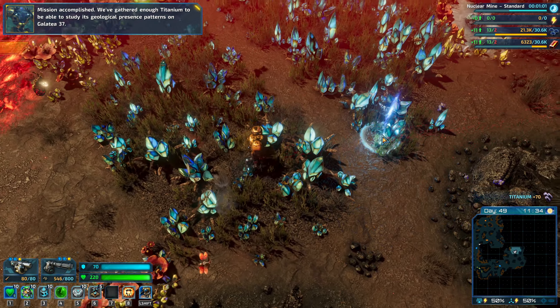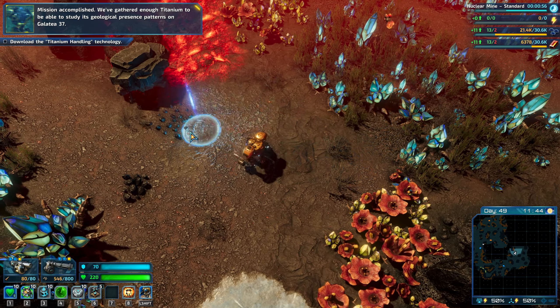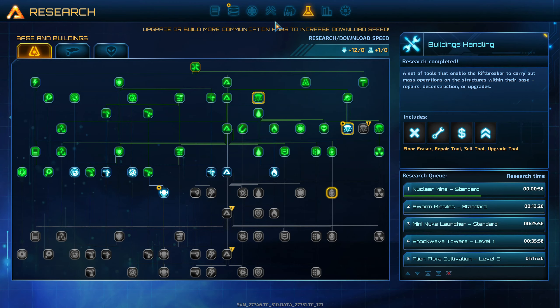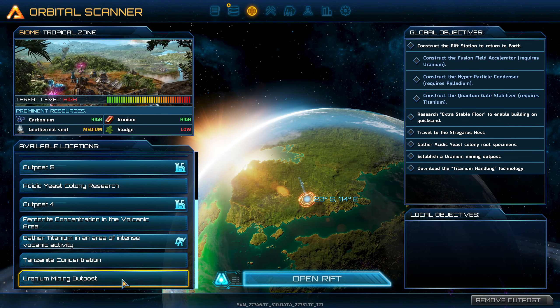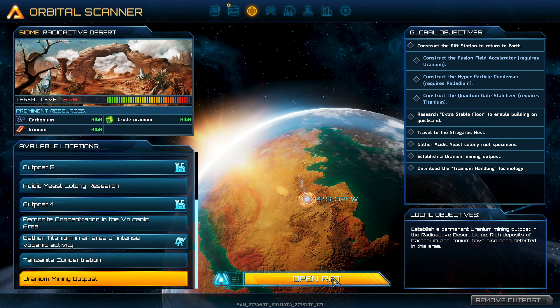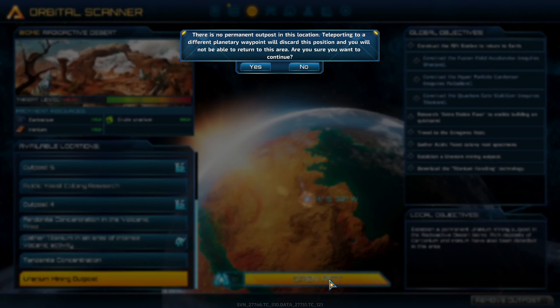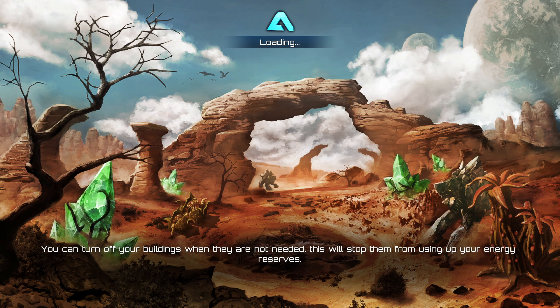We've gathered enough titanium to be able to study its geological presence patterns on Galatea 37. Research completed. Excellent. Let's head back — I want to do the uranium mining outpost, so I'm going to head straight over to that so we've got uranium. There is no permanent outpost in this location, that's fine. We can insert weapon mods into defensive towers as well — we'll look into that.